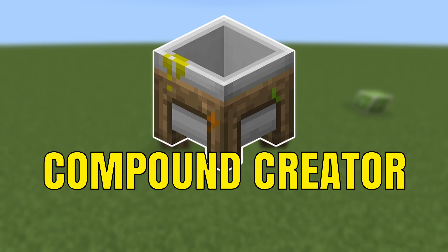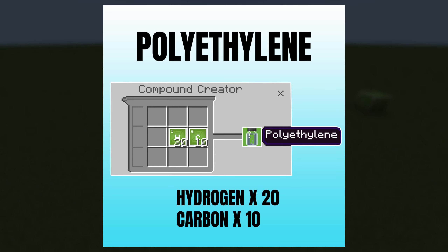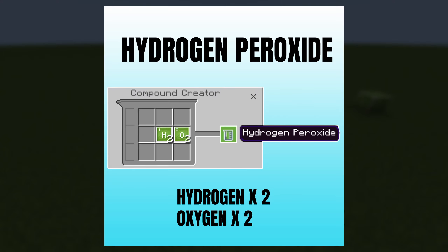Next, we're going to go to the compound creator. We're going to make polyethylene — that has 20 hydrogen and 10 carbon. Next, we're going to make hydrogen peroxide — that's 2 hydrogen and 2 oxygen.